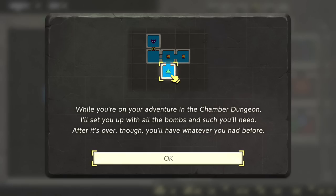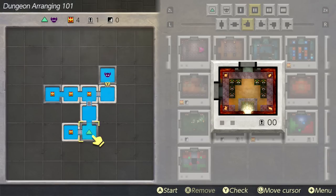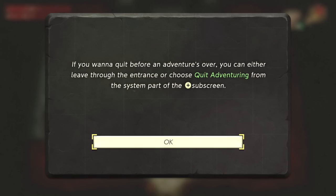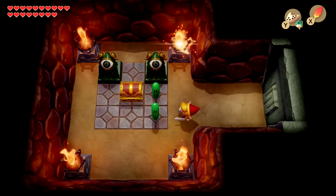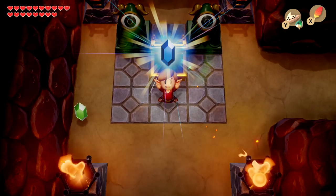We go adventuring in the first custom dungeon — a really simple one just to learn the ropes. Going left first because there's a treasure chest and some enemies to fight. We get a blue rupee — five rupees, nothing major. We're starting at zero rupees inside, so it's unclear if we keep them. We need a bomb to blow through a cracked wall, and luckily we have some. Kapow — we get through that.